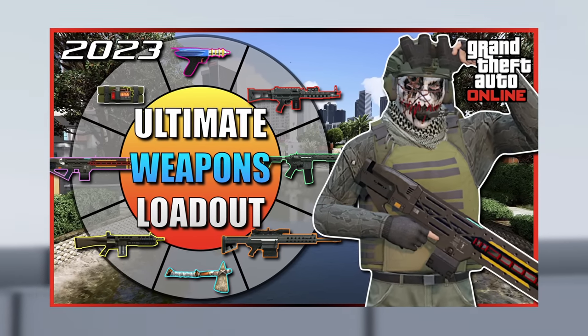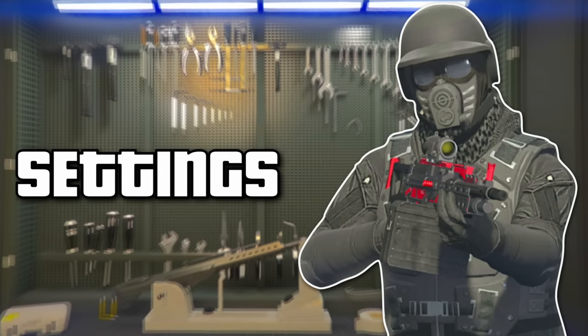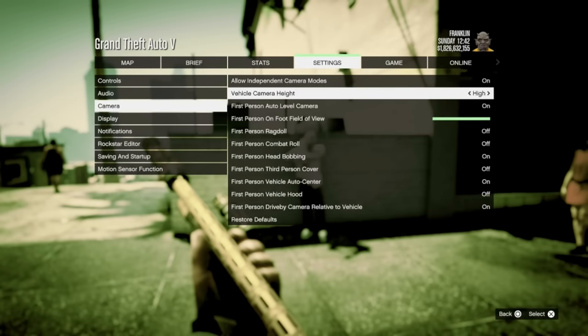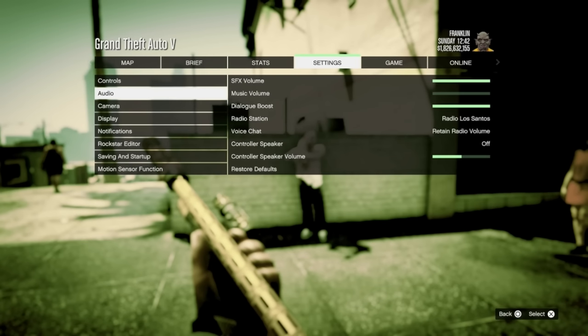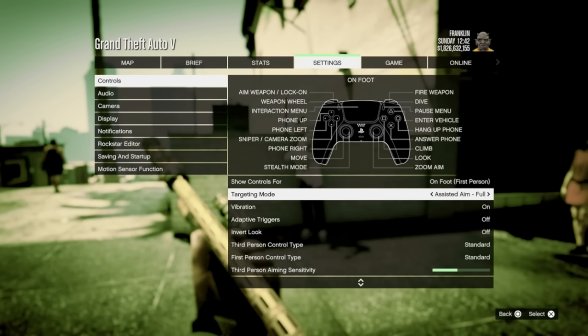This is the GTA Online ultimate weapon loadout for 2023. Before we get started, I get asked a lot about my settings. Make sure your field of view for first person is maxed out to give you a wider peripheral, and then while in story mode set your targeting mode to assisted aim full. This will allow you to switch targets much quicker when shooting, as shown later in the video.